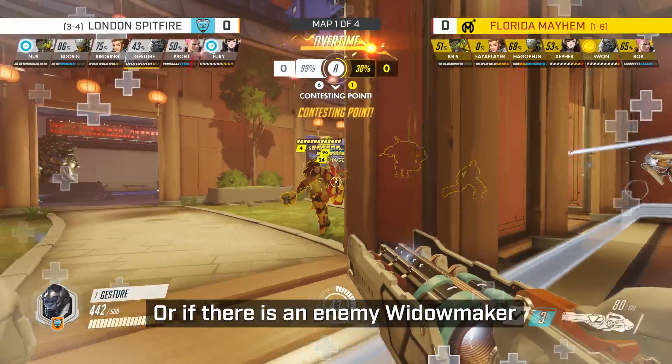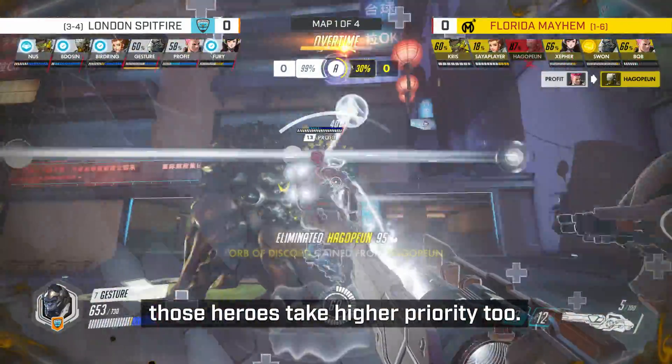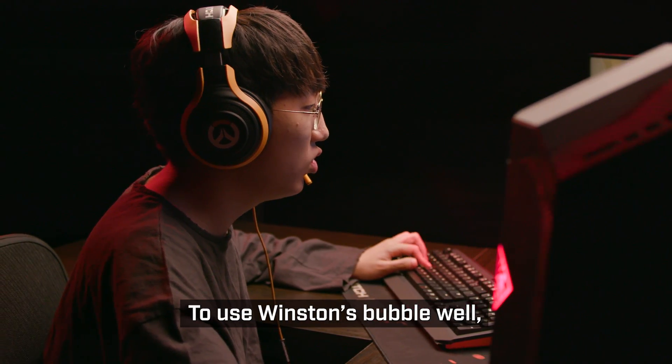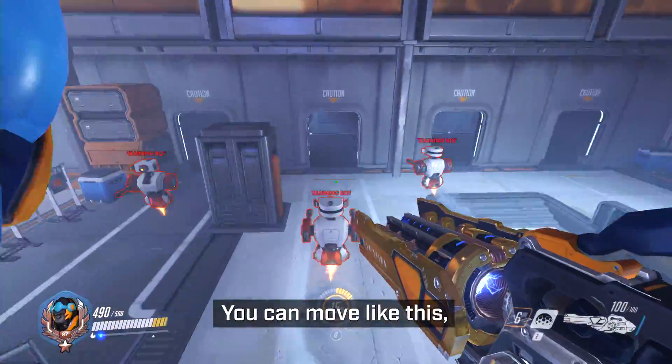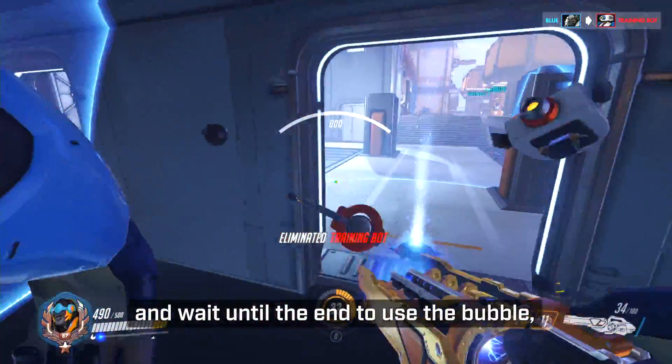When we see Widowmaker in the backline side of the team, we can see her character positioning in the first place. The Winston shield is used against the opponent. Then the shield can be used better at the end.